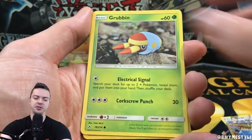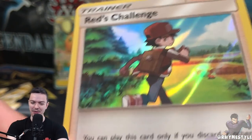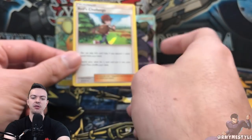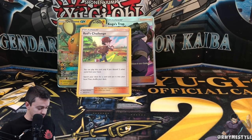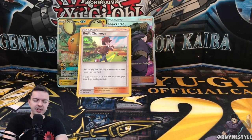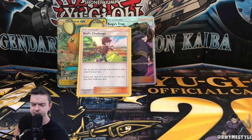Will this Charizard pack be as fire as I'm hoping, or will we walk away with depression? No Charizard — but we got Red's Challenge! I said I wanted Red's Challenge. I want the full art version, but I do love the character of Red. I really wish they'd done more with Red as opposed to giving us Ash — not hating on Ash, I just like Red's character better. Leave a like, leave a comment, I'll be back in a couple more days with more Unbroken Bonds. My name is RhymStyle — I'll see you next time, peace!